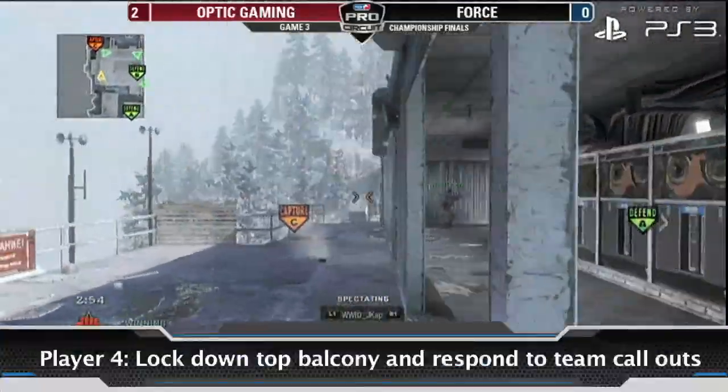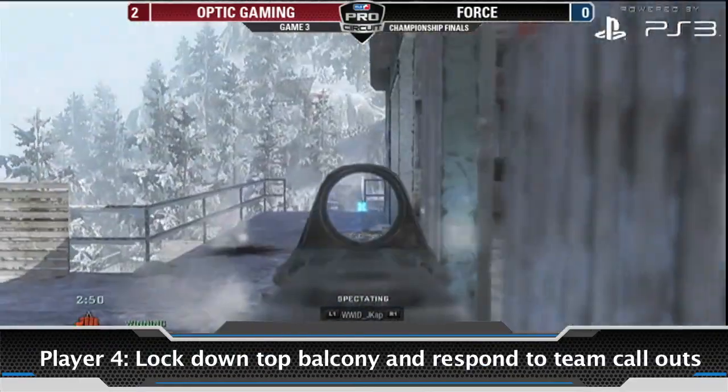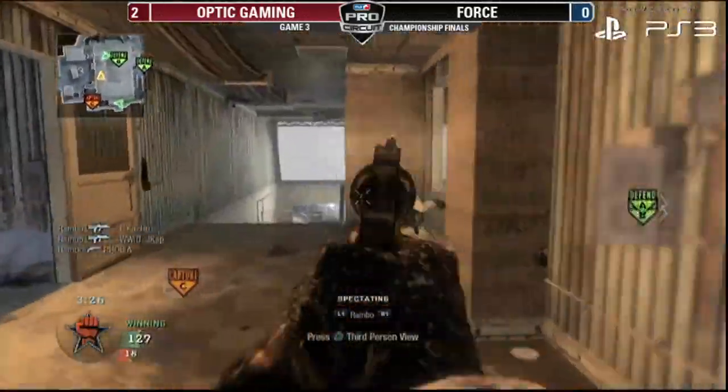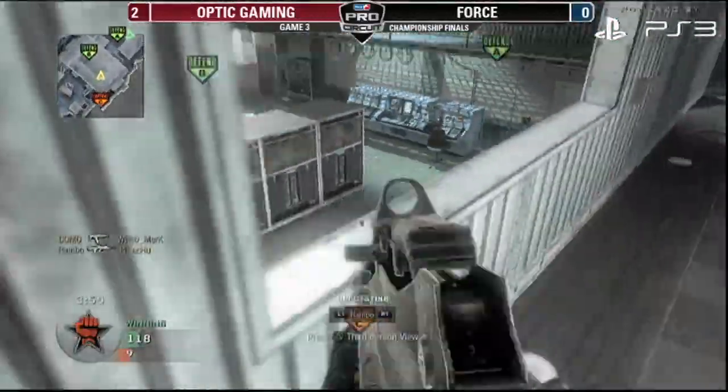And finally, our last player will be locking down Top Balcony. This player needs to be responding to his teammates' call outs and either helping his B Stairs teammate cover the top middle choke point or helping his office teammate take opponents off C Fly. The key is to be aware of what's going on and responding to teammates' call outs.